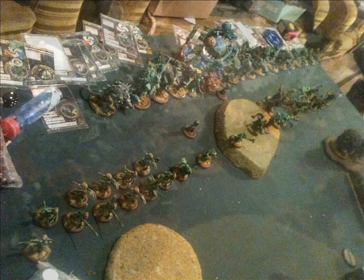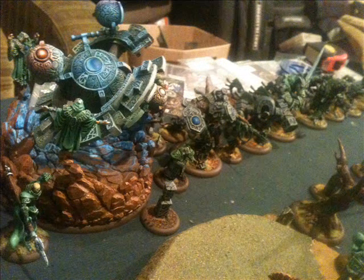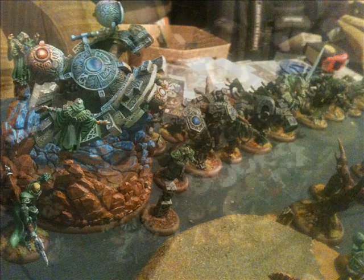A close-up shows Kruger just to the left of the Fulcrum, and Baldur standing between the Fulcrum and Megalith. In the background you can see Cassius just hanging back behind his tree. I've got two sets of stones — legally you're allowed a lot more units of stones, but I only own two sets, otherwise things can get really funky.